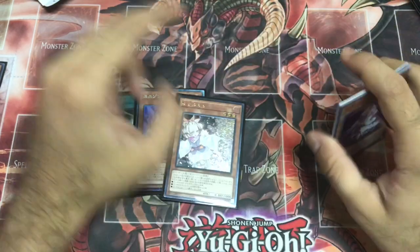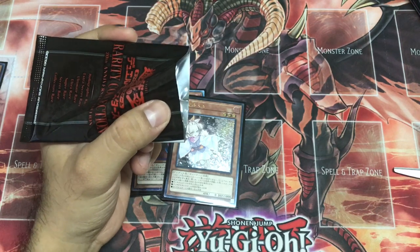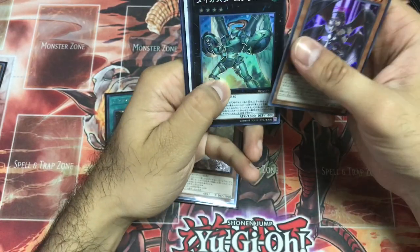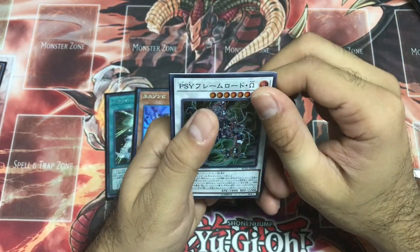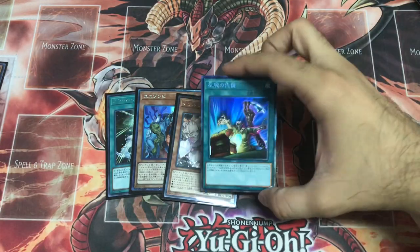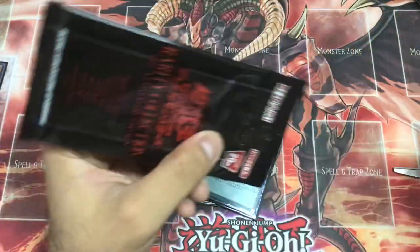The trash is piling up. Dark Lord. Another Collector's Rare — let's see. Ghost Ogre — oh no, it's a spell! It's Left Arm Offering as a Collector's Rare. I did not need that, but I have no choice but to take it.